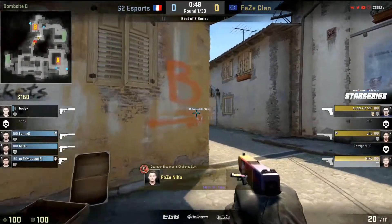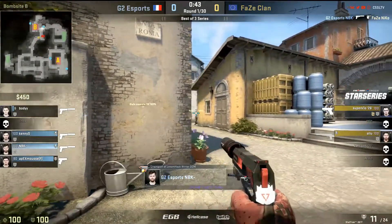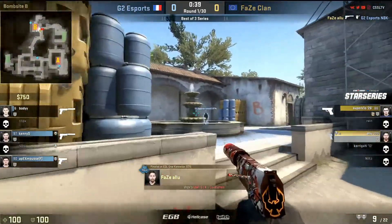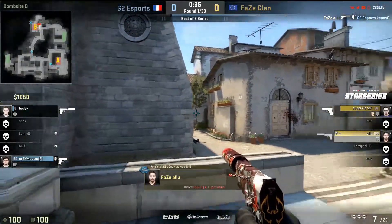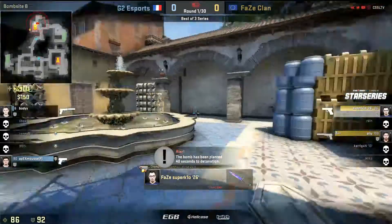They're going to go back over toward B however. Crossfire set. NBK towards CT, who gets a great first shot responded by Alu. And that'll send them in toward the site. It's Kenny in the back. Great shot again from Alu. He's up to three. And he's looking to hold off towards CT. But the rotations will come from Banana.